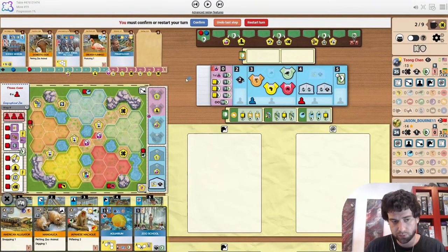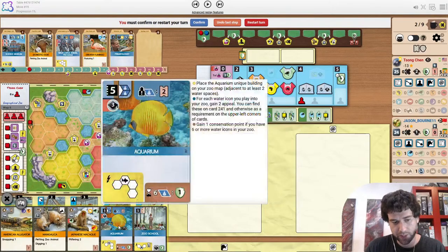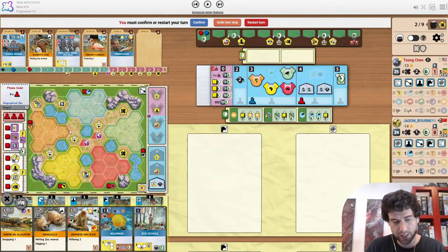Zoo school has two main advantages. The cute thing about this map is that you can start zoo school up here in the corner — it gives you the rep so you can then play Aquarium. The layout works out very nicely. And then with zoo school you can also get the second petting zoo animal.